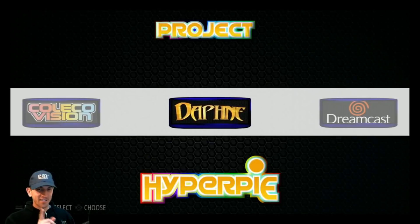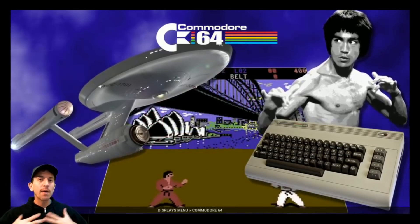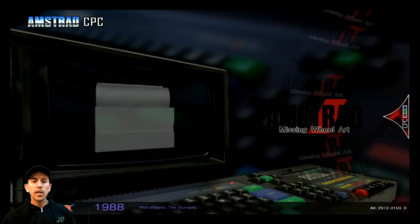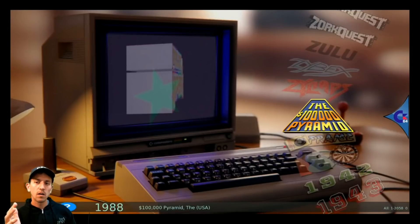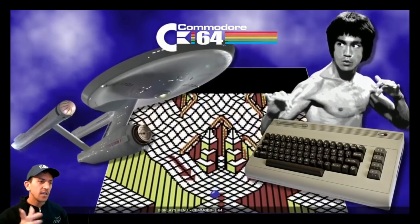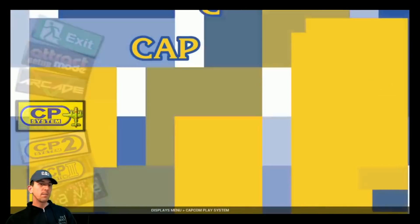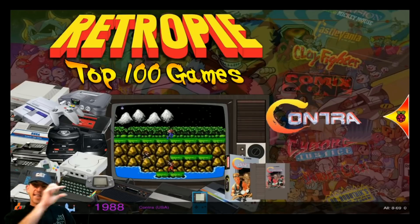At number one we have Mad Little Pixels' 128 gigabyte HyperPie image. It's running RetroPie version 4.2 — the biggest downside is it has been around a long time, though you can update it. It has a total of 16,485 games, a beautiful Emulation Station, and a beautiful attract mode as well. As I mentioned in previous videos, it's my top pick for arcade and bar-top builds. The 128 GB size is perfect — SD cards are still fairly cheap and it's ready to go out of the box. If this were updated to RetroPie 4.3, given a quick 1.3 GHz overclock, custom bezels, a custom intro screen, and the new HyperPie version 2, it would be an unstoppable image and would hold number one for a long time.